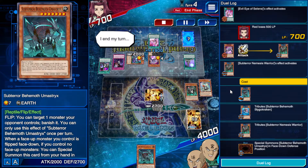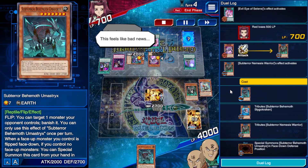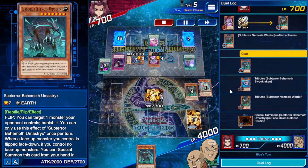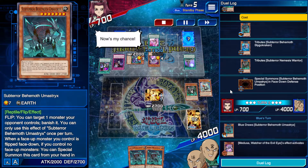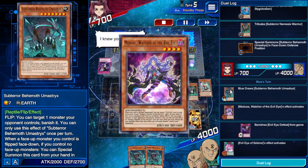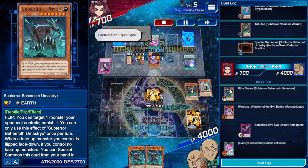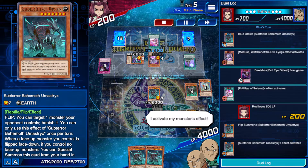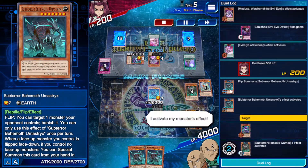I activate my monster's effect — oh, that is physical! I end my turn. This feels like bad news. And obviously, if you don't activate it you can delete it — works in the Battle Phase, which is pretty neat. I activate an equip spell, I activate my monster's effect.